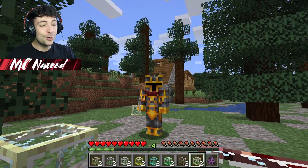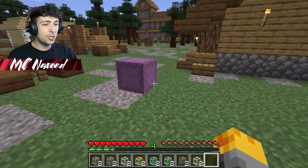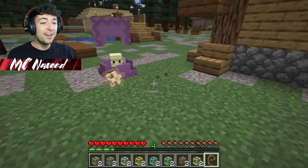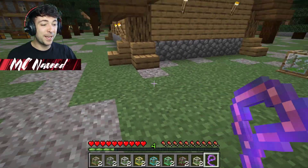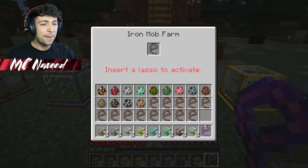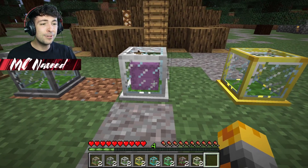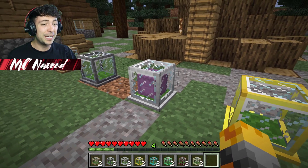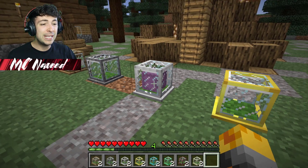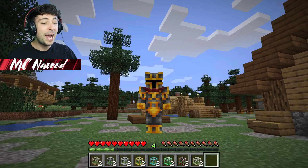All we need to do is spawn the shulker and take out one of our lassos. Let's go and grab it — yes, we've got it — and then we can just place it inside. Look, we have the shulker inside our tiny farm now, and I'm guessing once this reaches the end it will give us whatever shulkers produce, which means unlimited resources.